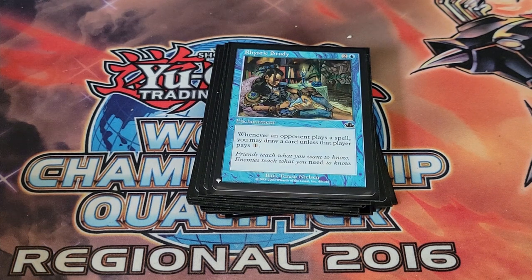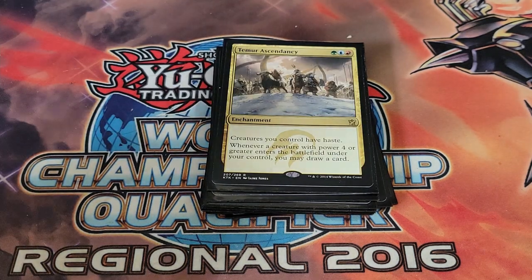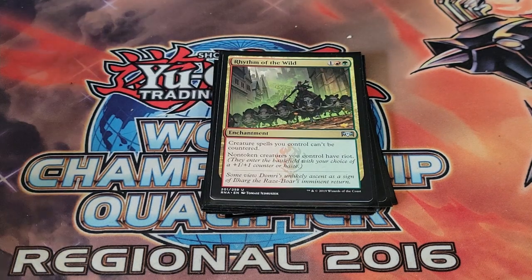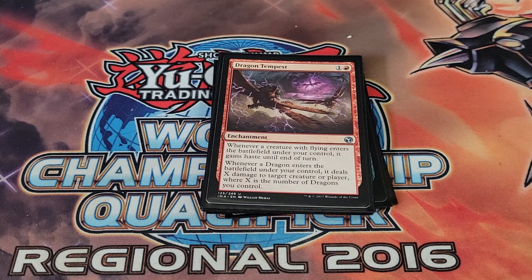Rhystic Study — because I love asking people if they're going to pay the one. We want to keep drawing and make sure we don't miss land drops. Temur Ascendancy gives creatures haste and whenever you drop a creature with power four or more you draw a card — that includes tokens too. Elemental Bond similarly draws a card when a creature with power three or more enters. Rhythm of the Wild makes non-creature spells unable to be countered and gives creatures riot — either a +1/+1 counter or haste.